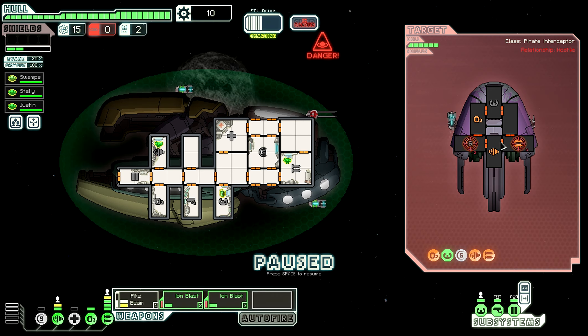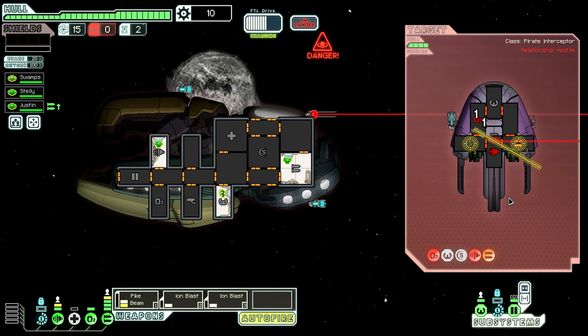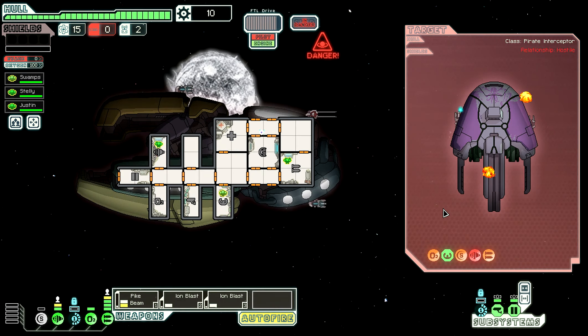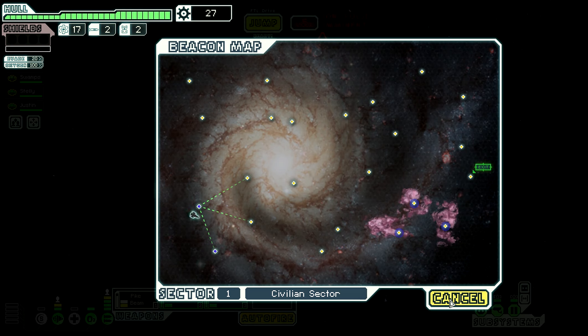Let's blast that. Another change I'll show you - you can actually man your sensors and your doors now. There is no skill assigned to those, but it counts as an extra level, so if I move this guy to the doors, we get blast doors. Also, we can now see where each beacon links to, so we can better plan our route and not be trapped at a beacon with no way out - so we don't have to backtrack, which is something I really enjoy.